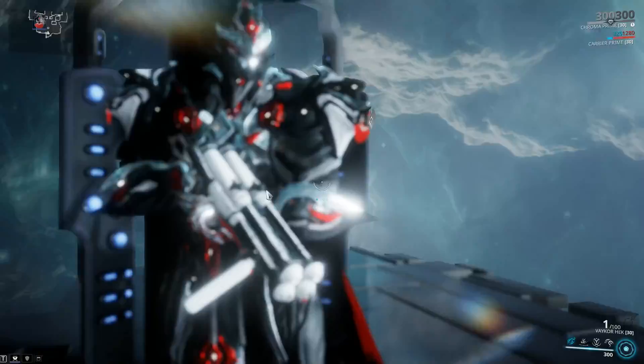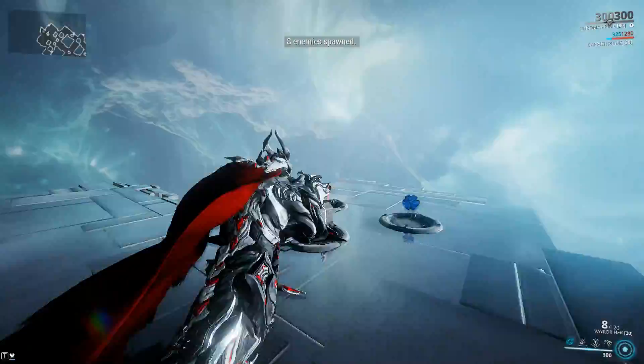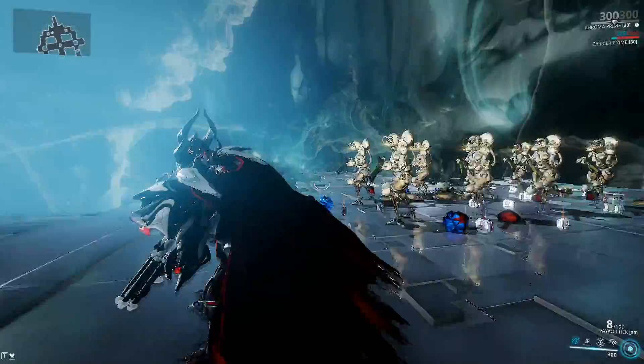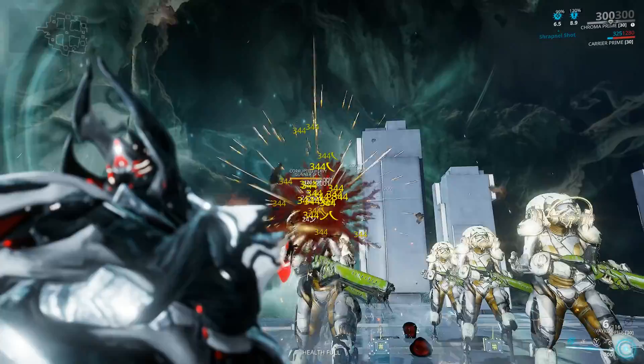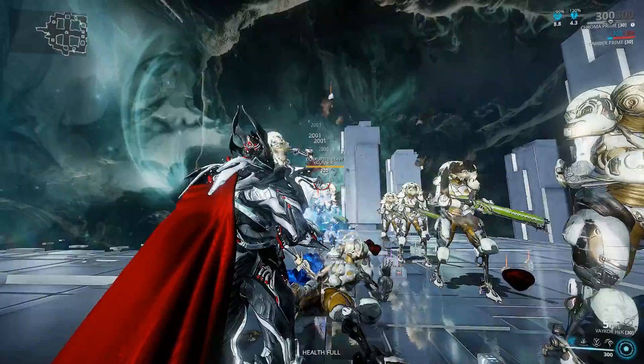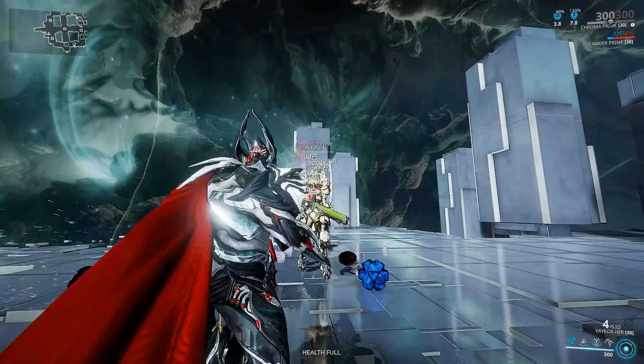We're using Prime mods as well - Prime Point Blank and Prime Ravage. No Viral on this one; we're going straight for critical chance and critical damage as much as we can get out of it, because this is what the Vakor can do that the regular Hek simply cannot, since the base critical chance is simply too low on the regular version. With the Riven and Shrapnel Shot buff active, I'm seeing 1453 bleeds, and now 2001 bleeds on the target thanks to the additional critical damage - one, two, three shots being more than enough to take out one of these high-level targets.